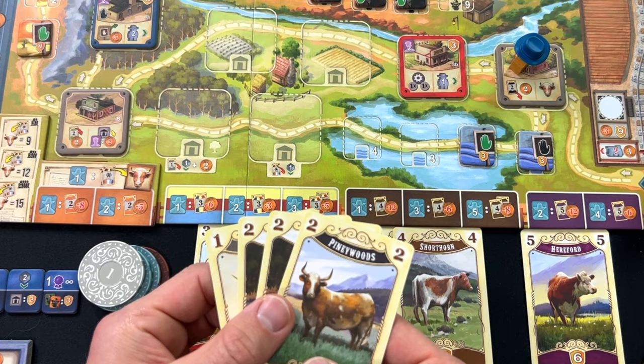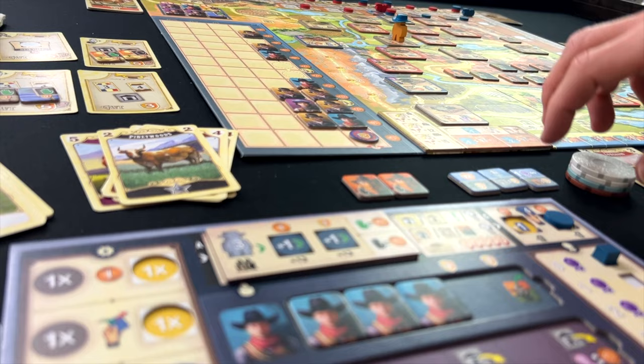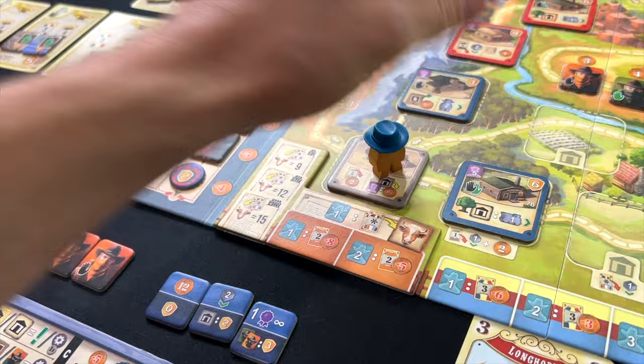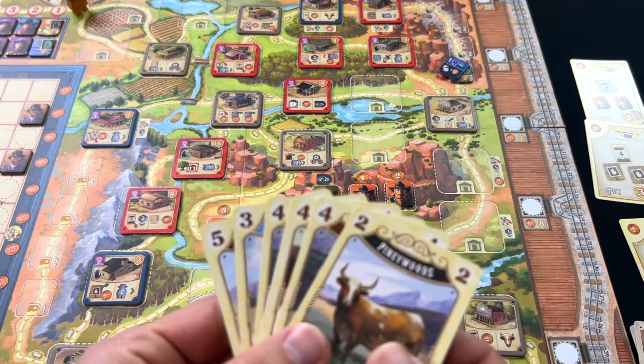Great Western Trail is a rondelle game meets deck building game. On your turn, you're going to take your cowboy meeple and move it somewhere along the map and stop at one of these action spaces. You'll be buying better cows to go into your hand, which gives you more money and more points. You'll be hiring new workers to maximize your actions, using your builders to build personal action spaces, and using engineers to move your trains from Kansas City to New York for more lucrative deliveries. Essentially, you're building up your deck with better cows to deliver to Kansas City, get more money, repeat, until the job market's full — then you finish the game, add up the points, whoever has the most wins.